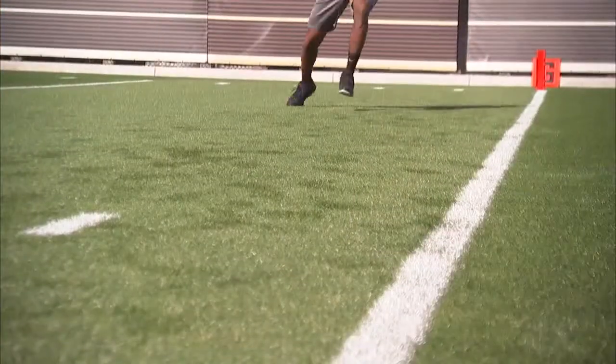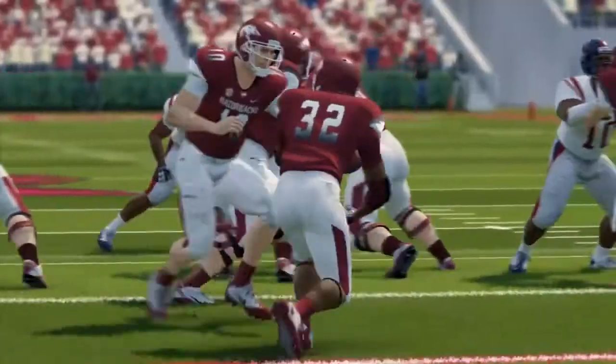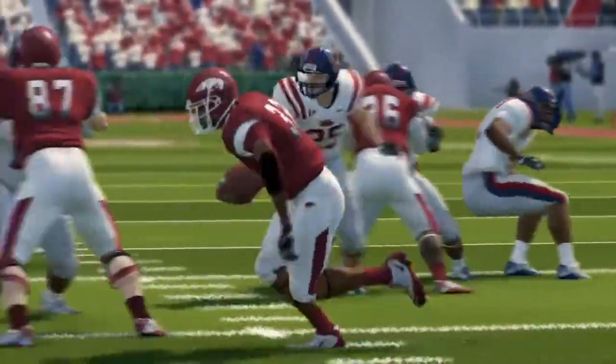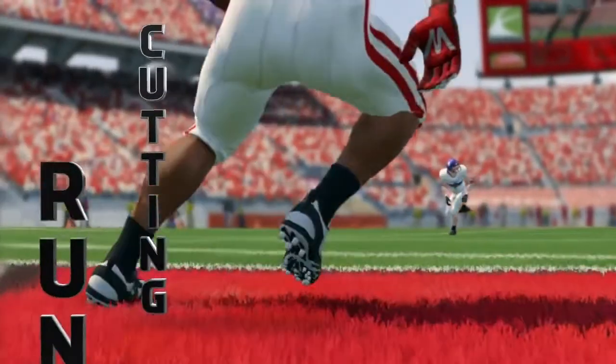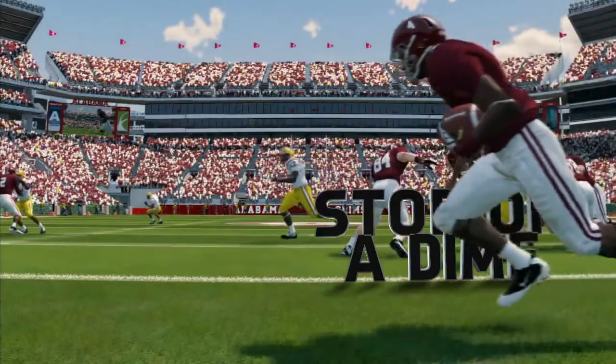Knowing that foot placement, knowing the right time to cut, knowing when to do it is the key to your success as a running back and as a runner. Once you get an angle, you feel what the defender is, you want to slightly give a little head fake, shoulder fake, whatever you can, then playing with that foot cut against the body, you can throw a guy off real easily.